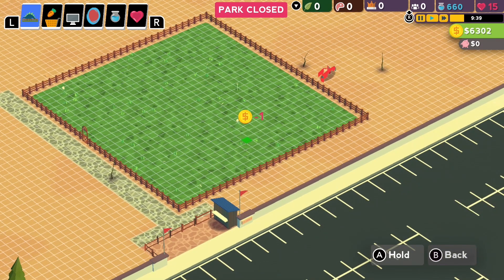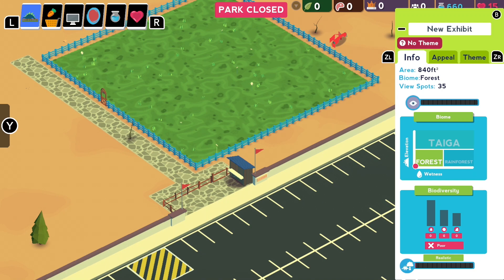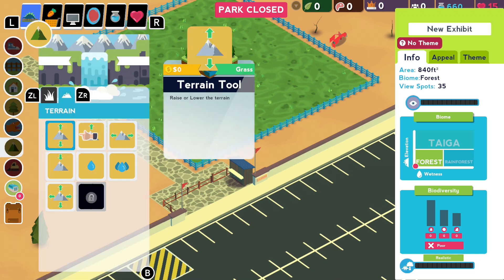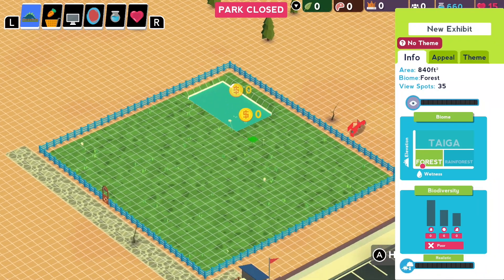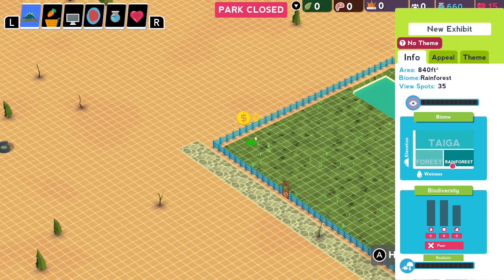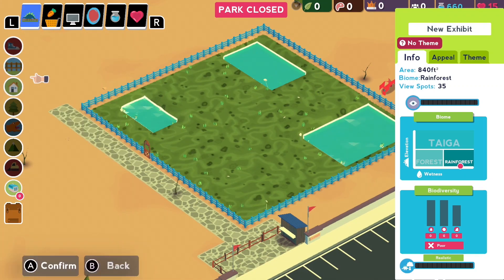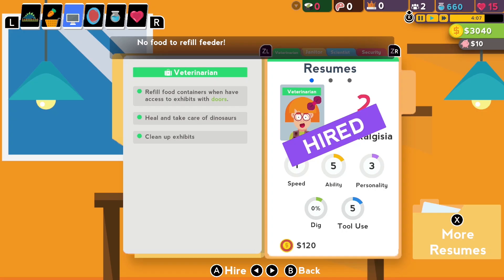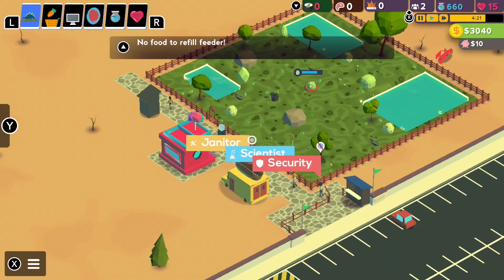Now that the comparison is out of the way, let's jump into the mechanics. Parkasaurus isn't just about setting up some fences, slapping a door down, and throwing some food in a pen — you actually have to make biomes for each type of dinosaur. Once you've set up an area, you'll have to put in the proper trees, the proper amount of water, and proper elevation. Even though this might seem like a lot, the system is very simple and intuitive and after going through it once or twice it's easy to adapt for any dinosaur. Once your pen is set up, you also need employees. There are four types: security guards, janitors, veterinarians, and scientists.